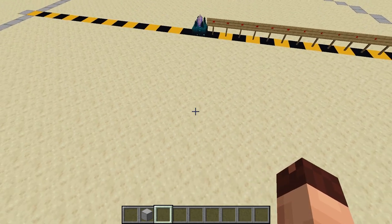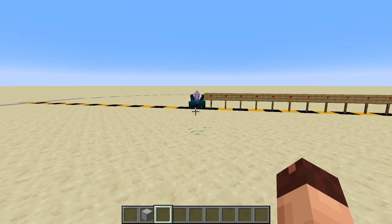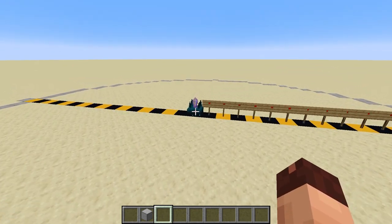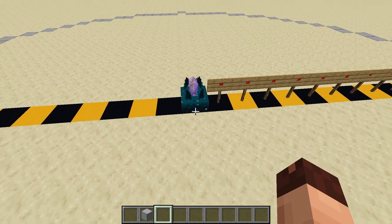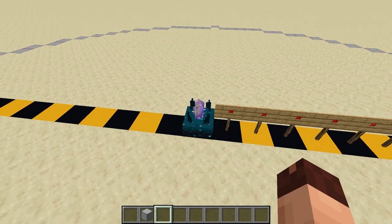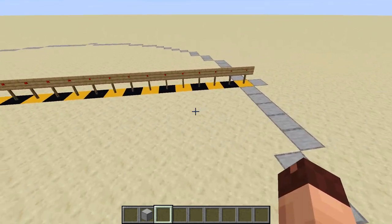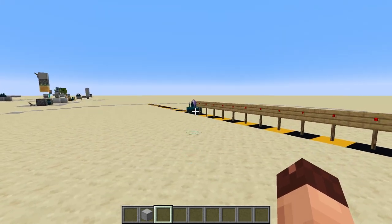As you just saw, when I land a blue wave travels visually to the Skulk Sensor and activates it. When that wave arrives at the sensor, it gives out its output. This means there is always a small delay depending on how far away you are from the sensor.